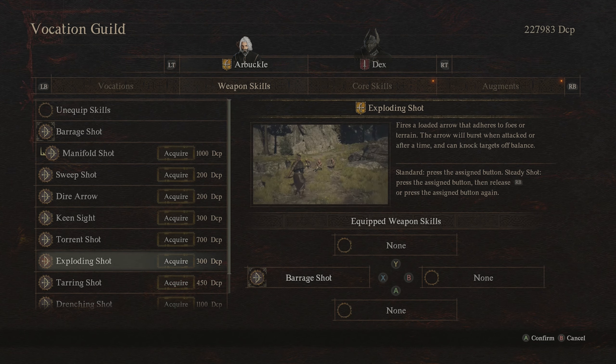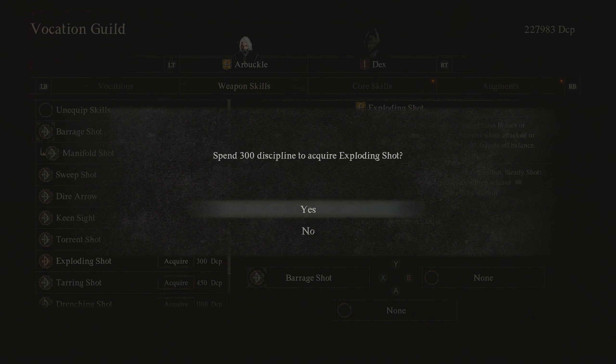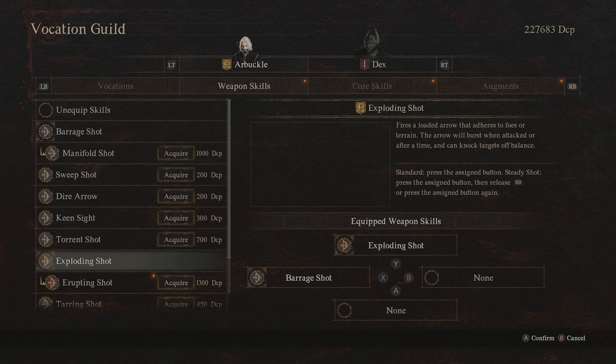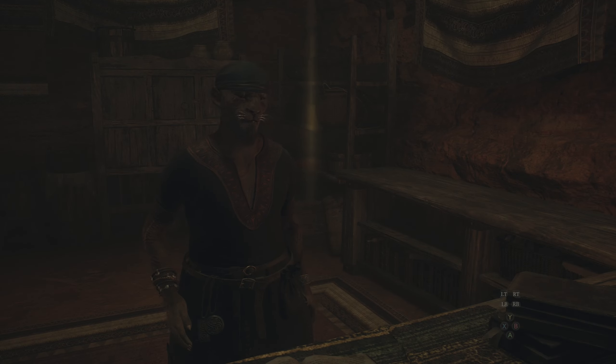You need to be level 3 Archer to unlock this specific skill, and the one you want to grab is called Exploding Shot. There's also an upgrade to that called Erupting Shot — either way it doesn't matter. You just need to have Exploding Shot because we are going to use a bow to take down this giant stone monster.